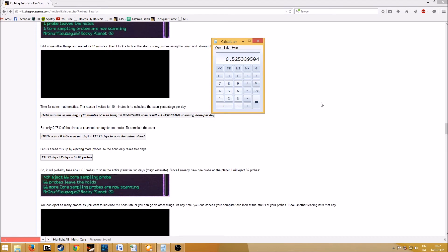That means we get about 0.525% scanning done per day, which is very, very slow. Every two days you have 1%, so it would take about 200 days. We can actually calculate that: at 0.525% per day, a 100% scan would take approximately 190 days to complete.